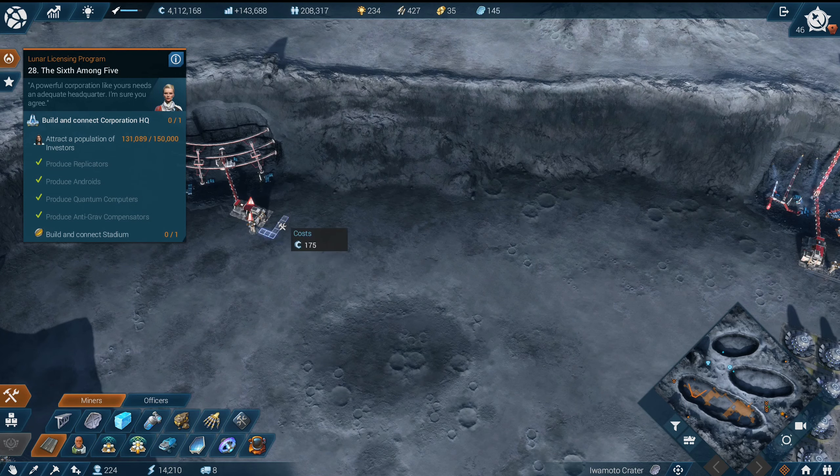Holy moly, that's a lot of plates. I'm just moving these to the back so we can fit more. There's probably a more efficient way of doing that, but — symmetry, bam, done, beautiful. Making 170 of those per minute. Let's pop out one of these — minus 16, so we still need another miner. There we go, now we have enough and we're making a lot of those plates.